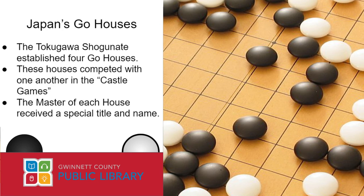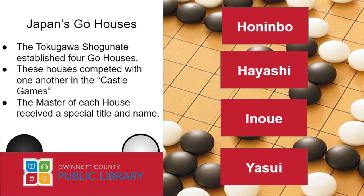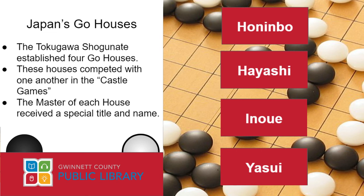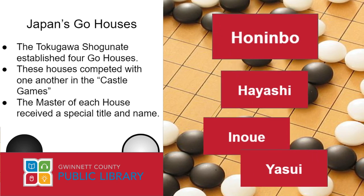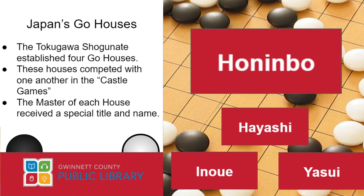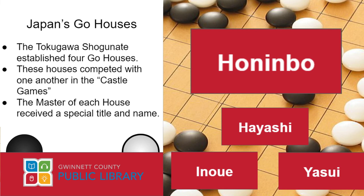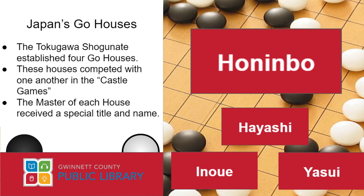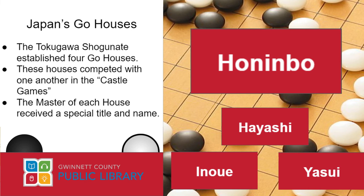In Japan, Go's popularity exploded again at the beginning of the 17th century. After Japan's reunification under the Tokugawa Shogunate, the new government set up four Go houses, which were dedicated to playing and teaching Go, and which competed against one another in so-called castle games — tournaments held in castles all across Japan. Although there were four houses, there was one that stood above all: the Honinbo House, to which most of Japan's Go masters owed their allegiance. When you became the head of one of these houses, you took on the name of your house as a title and received a special name to go with it. For example, one of the most famous Go players to ever live was Kuwabara Torajiro. When he became head of the Honinbo House, he was thereafter called Honinbo Shusaku.